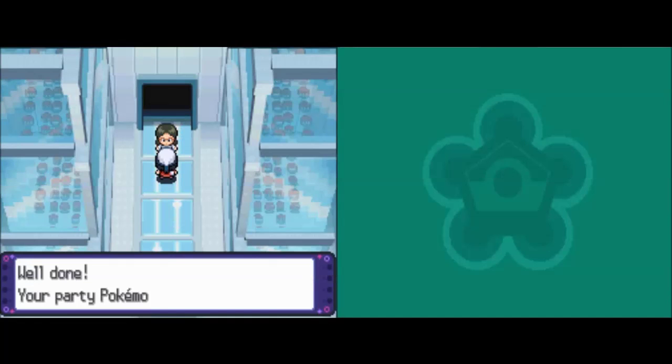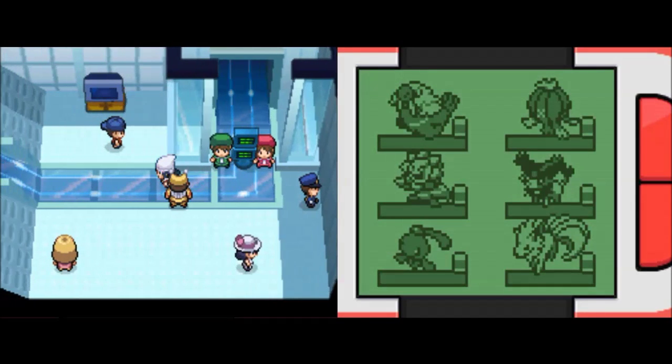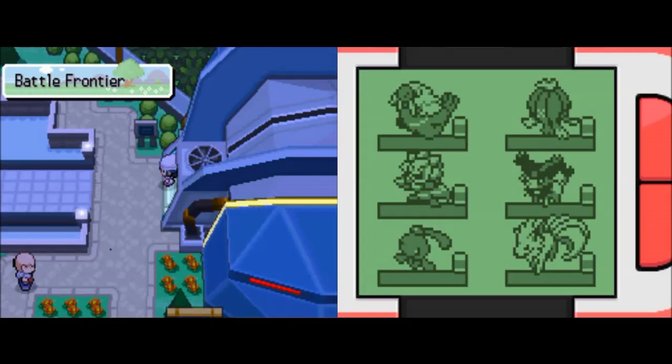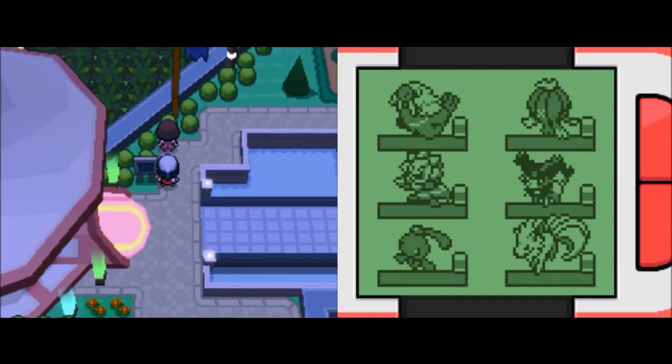Now I think this is where I'm going to end the Battle Factory challenge. Let's retire from this challenge. Hopefully it doesn't take like 30 seconds to save all this data - nice, it only took like 7 seconds. So what I'm going to do, once this has stopped freaking out, is cut to my next choice of battle facility. I've decided on the next battle facility we're going to do, and it is the Battle Hall - let each protagonist seek number one.